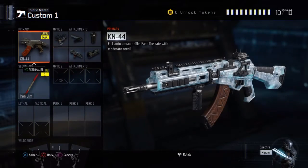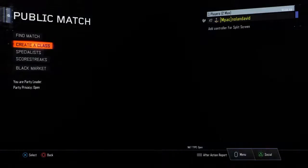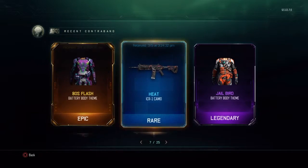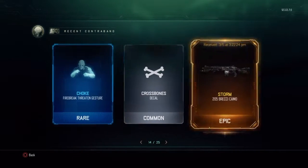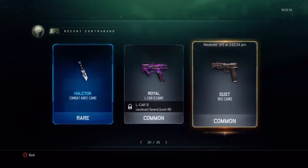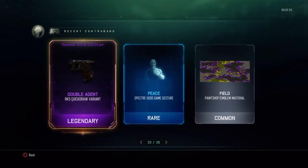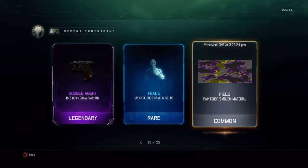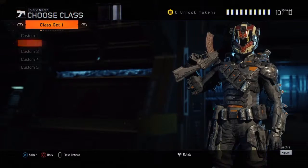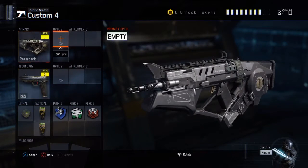I have variants for all my guns. Let me check the Black Market recently acquired. Here's one of the variants — that's the Quick Draw for the RK5. These were from today but they go further back about a week ago. I have a really cool RK5 — do I have the camera on it? Yeah I do, and I got a new camera for it too.